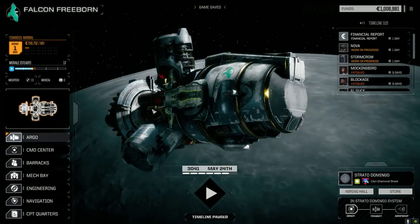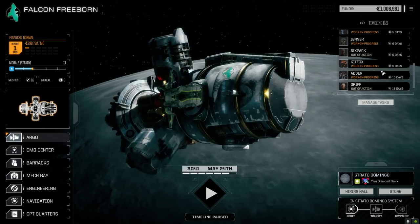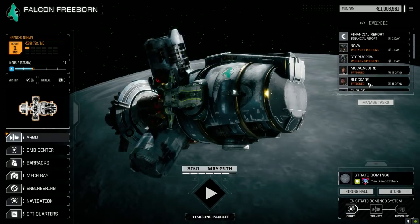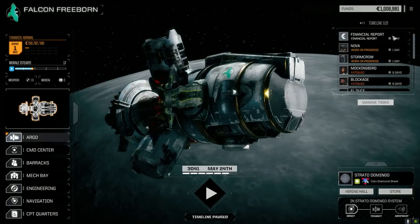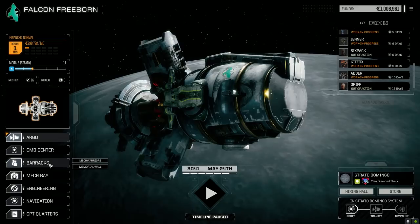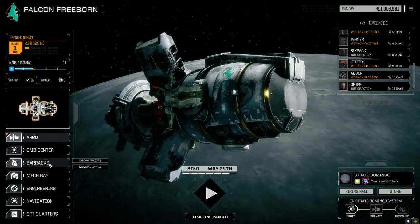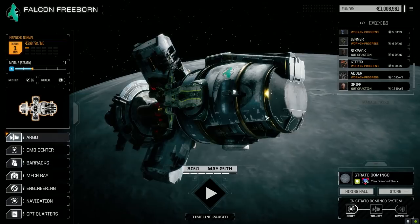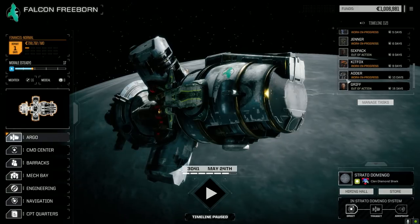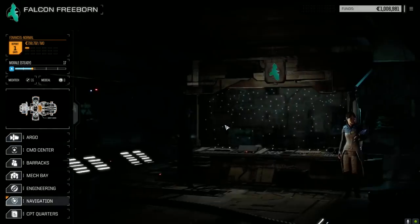That turned out fairly well. Getting those three Thunderbolt parts was probably the best thing that happened this episode, although that first mission was pretty awesome too - our second lance did really, really well. We're going to leave the episode here, go through the financial statement, get our first lance back, and then try one of the bigger base defense or escort missions next time. Between episodes we're going to shift our difficulty rating from one skull maybe to two and a half, and go to some bigger planets.